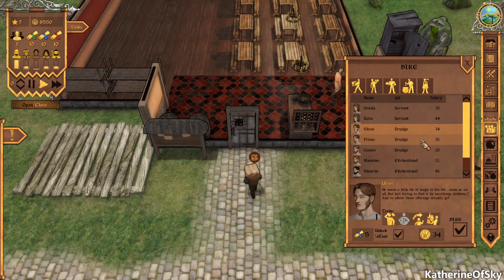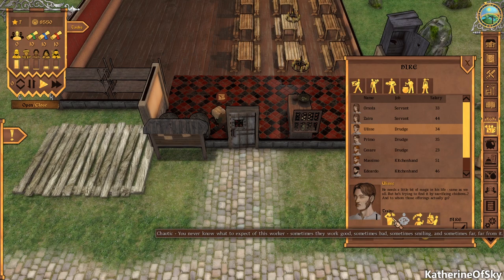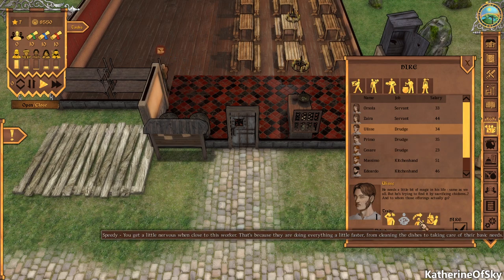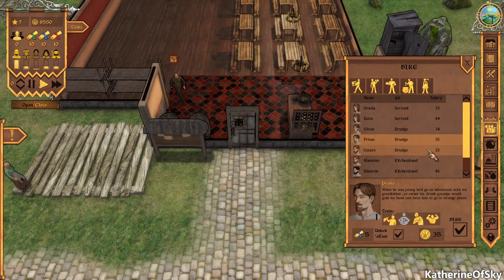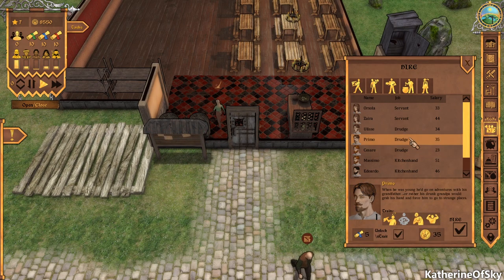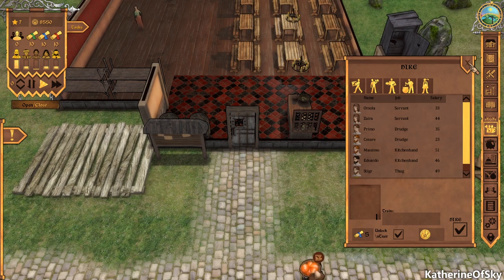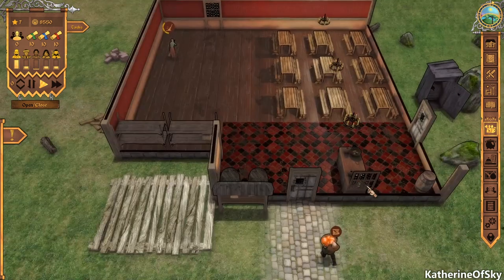We also need a drudge or two. We have workaholic and chaotic options. There's a speedy one — speedy is a good trait! A perfectionist — we don't need that. And a drunkard — definitely not. Let's try Ulysses instead. We don't have a kitchen yet and I don't know if we can afford that, but we're going to go with these couple of employees first.